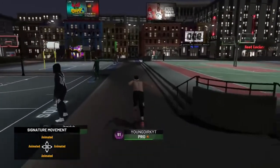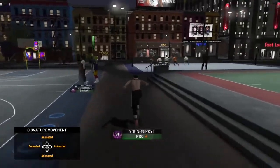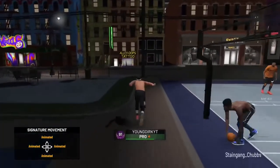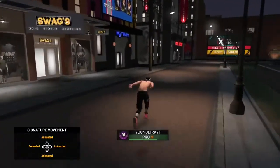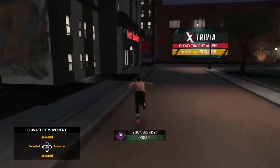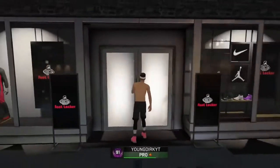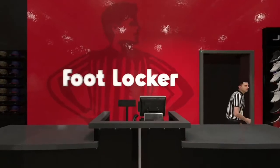What you want to do is create a shoe. It doesn't really matter how it looks because it's only your first base. You can either edit your shoe or create one from scratch — it's up to you. Once you do that, go over to Foot Locker and actually buy the shoe. This is why you need 10,000 VC.